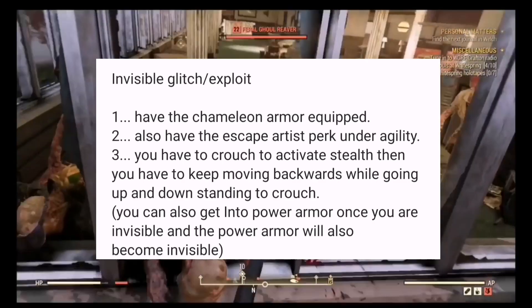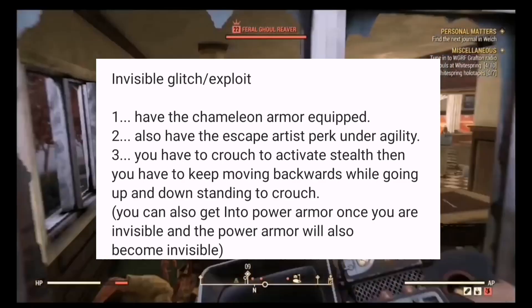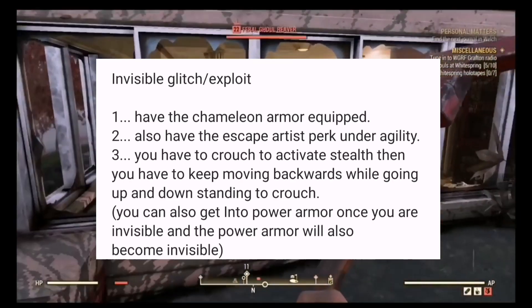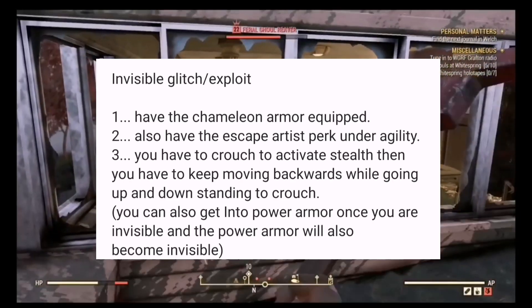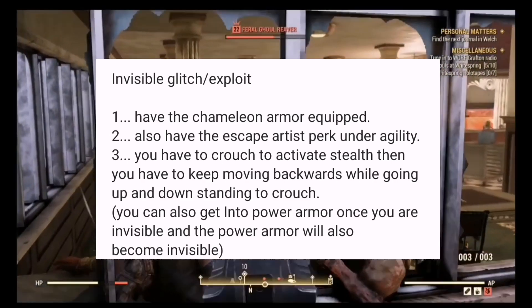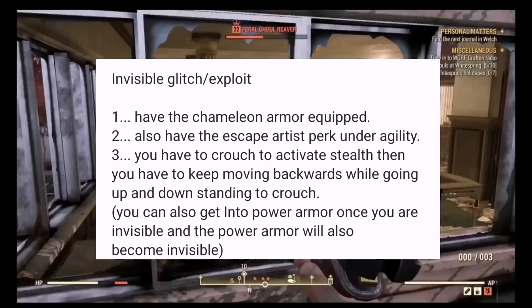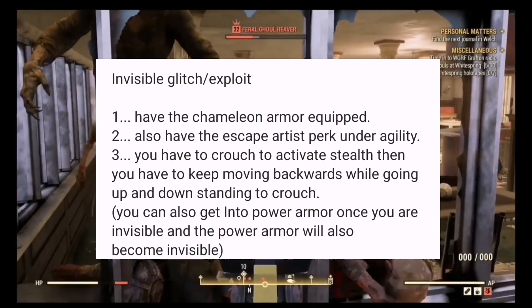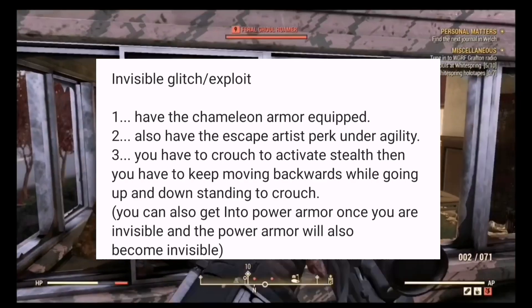Basically all you have to do is have the chameleon armor equipped. You're also going to have to have the escape artist perk under agility. Then you're going to have to crouch to activate stealth, and then keep moving backwards while going up and down — standing to crouch. Now also keep in mind, you can get into power armor once you are invisible, and the power armor will also become invisible.